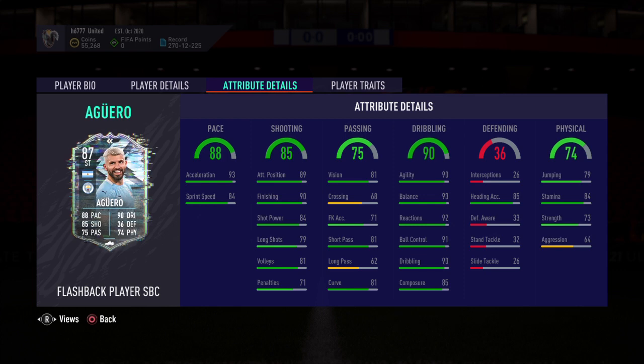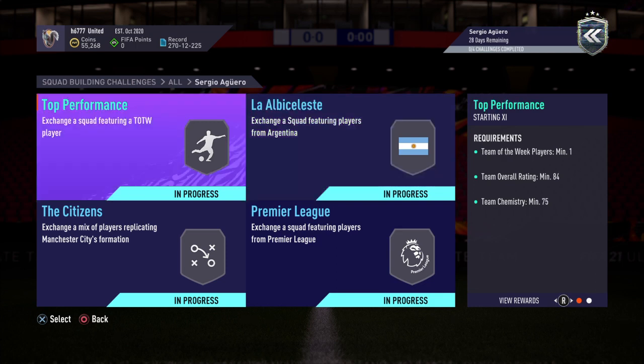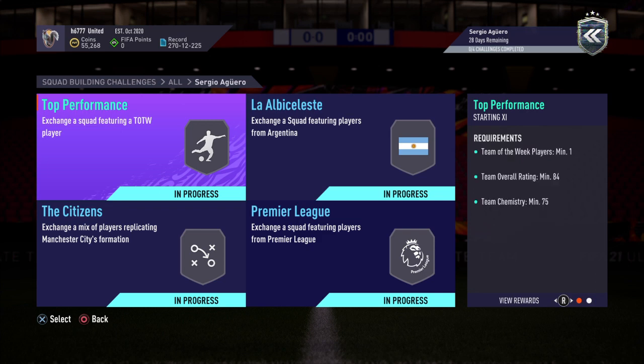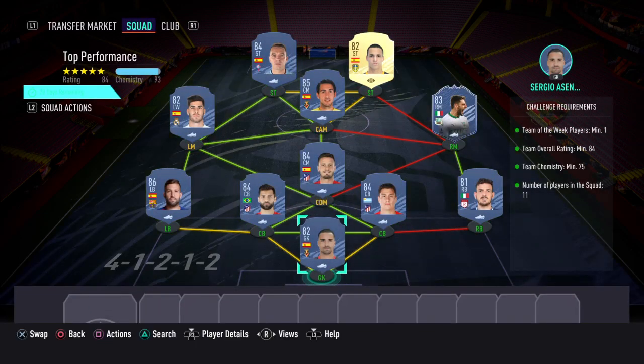Let's get into the solution and see how much it's going to cost. In order to get that card, you would have to complete four SBC challenges. The first one is called Top Performance, and for completing this one you'd get a small prime gold players pack. Challenge requirements: Team of the Week players minimum one, team overall rating minimum 84, team chemistry minimum 75, number of players in the squad 11.